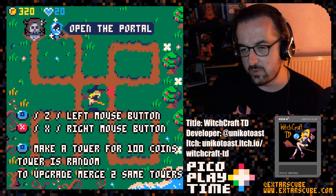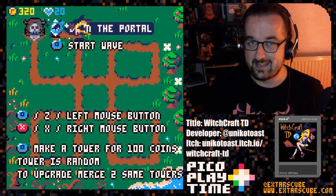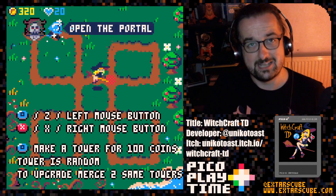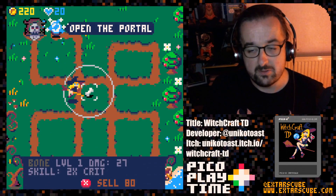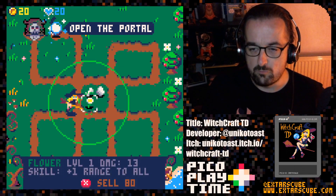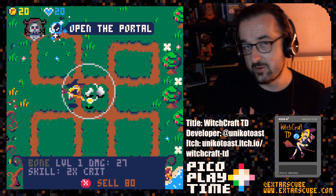Here we are on the main screen. This is a game with mouse control — you can control your witch either with the arrow keys or with the mouse, which I quite like. We can use the mouse buttons or the X and Z keys to control. Here we are on the map. We can move our witch around and place towers. In the top left corner we have 220 coins and 20 hit points for our portal. Here's the interesting little wrinkle: when we create towers, they are created at random, which means we don't have any real control initially over what towers we have.